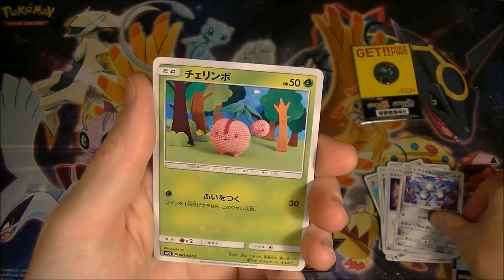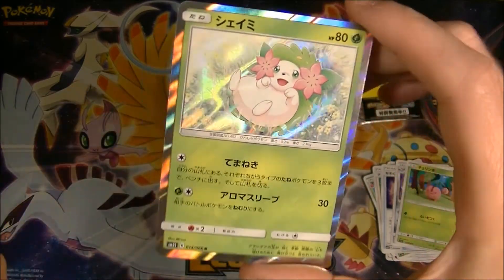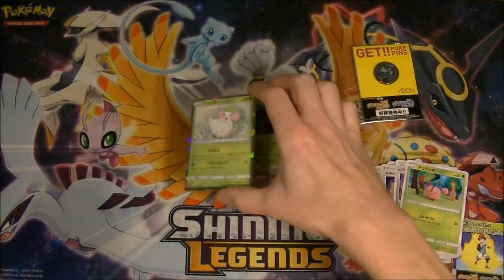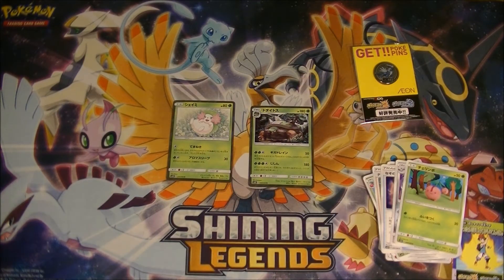It's not looking good. We got a reverse holo — so there goes the streak. It's a cute card, and we got two holos though, so that's something. I'm not gonna get too disappointed about it because it's only four packs.